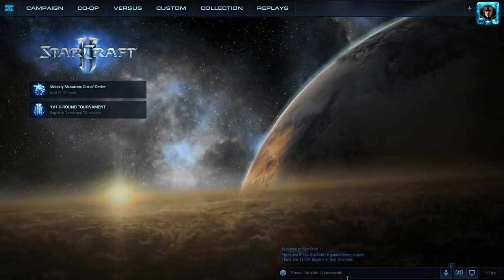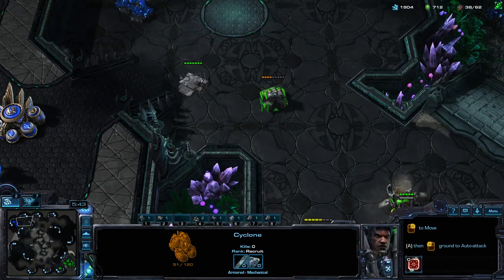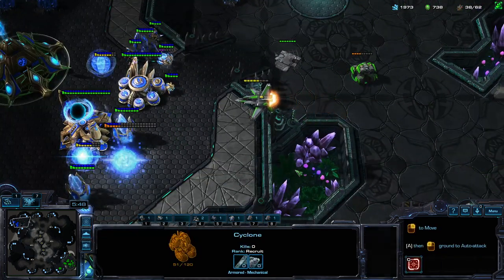Now why is it useful? The experience points also pop up a little bit in the fog of war. So if you have a projectile unit — let's say a cyclone, a viking, a marauder, Protoss and Zerg units as well — right?